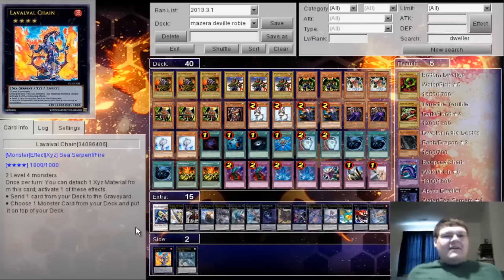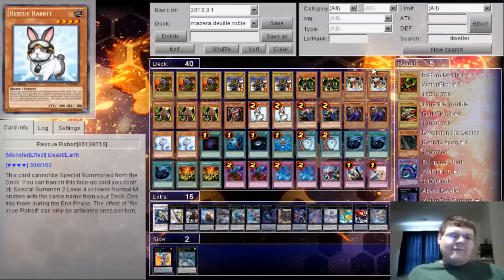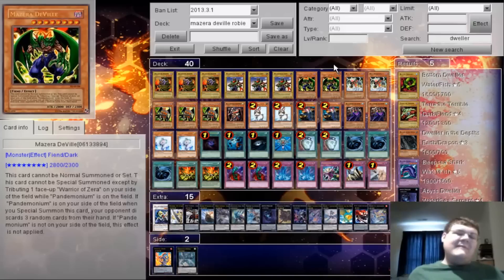I hope you guys enjoyed this deck profile. Mizzara Deville is one of my personal favorite decks — I really really like this deck. If you enjoyed this deck profile, come on over to my channel and subscribe. The new format is just unveiling and we have a lot of good decks we're going to dig up from the archives. I hope some of you guys will take heed to this and play it. Especially Mizzara Deville two at a time off of a Rabbit — so good.